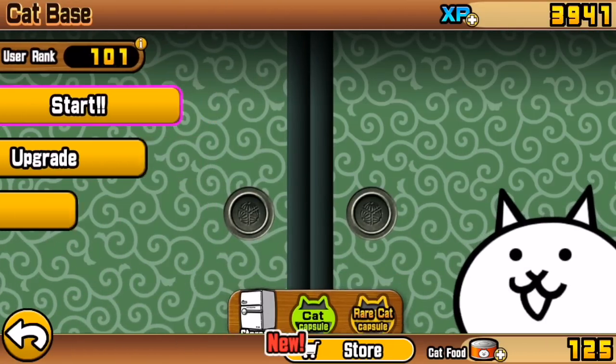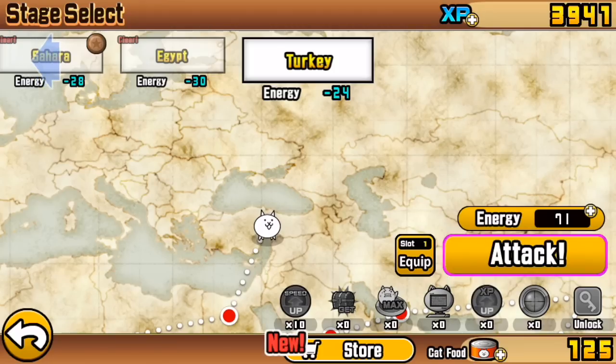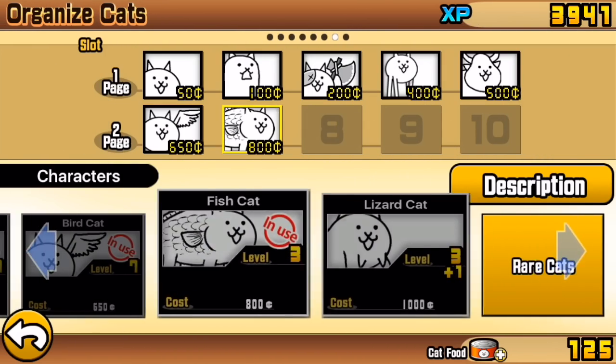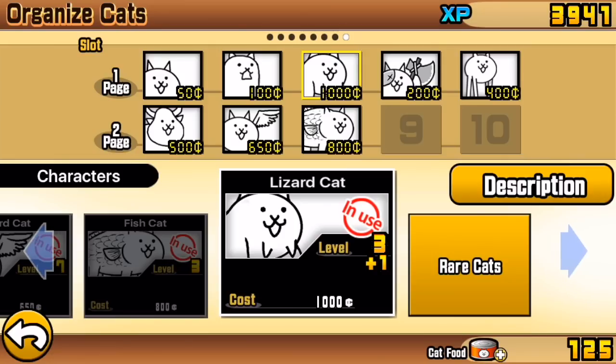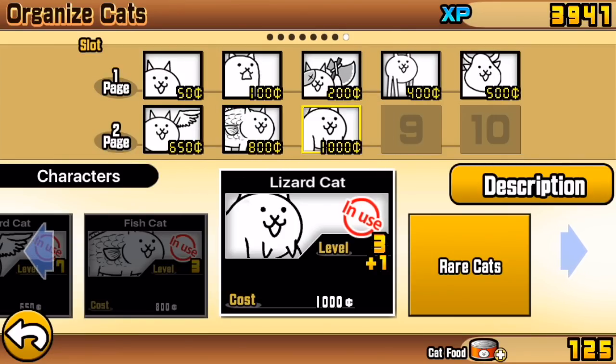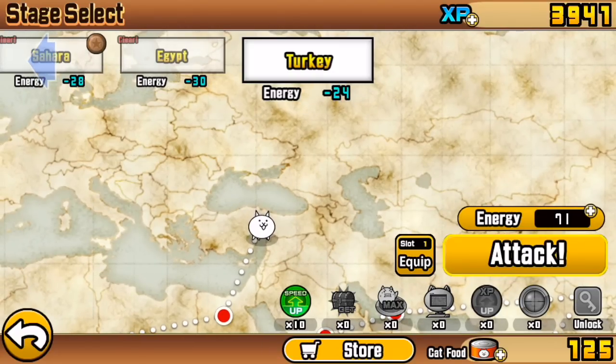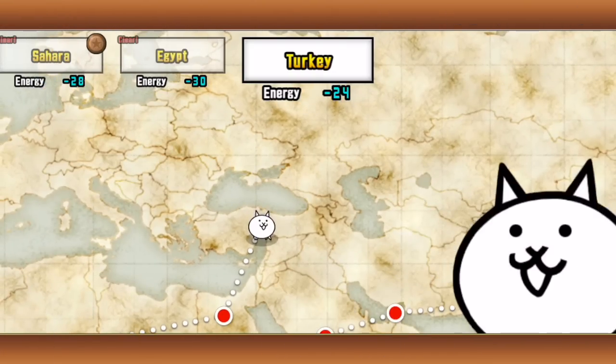User rank is over 100 now — excellent! Let's use our final speed up of the day, we'll have 9 left after this. Have we equipped Lizard Cat? We should probably check — no we haven't, good call. Put Lizard Cat into slot 8, and we're going to press Attack into the final battle of this video.